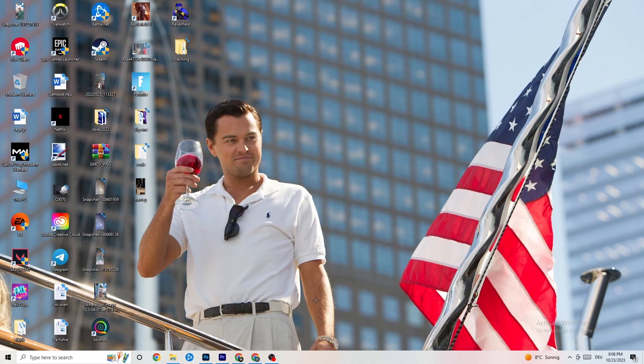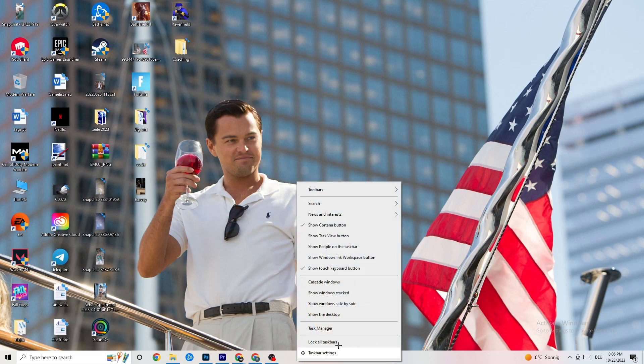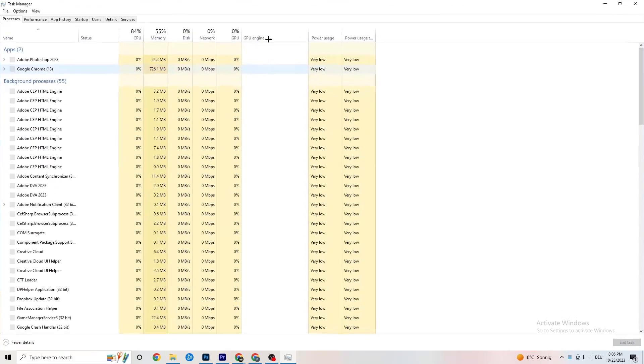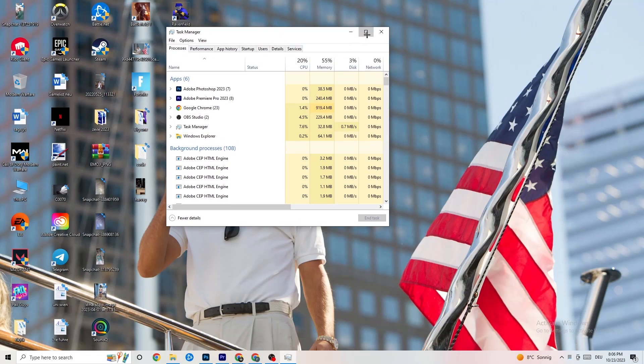The next step is to right-click the taskbar at the bottom of your screen and click 'Task Manager'. You'll see every single program currently running. Go to the 'Processes' tab in the top left corner and you'll see CPU usage, memory usage, GPU, network, and more.